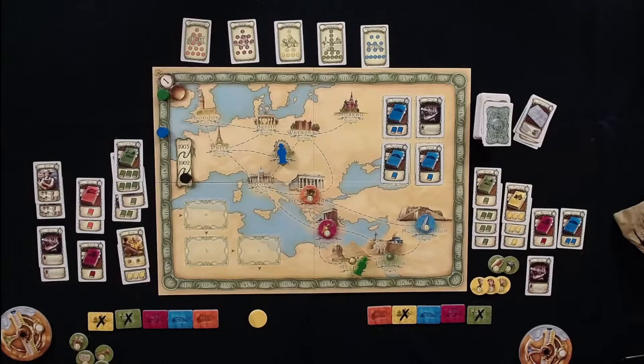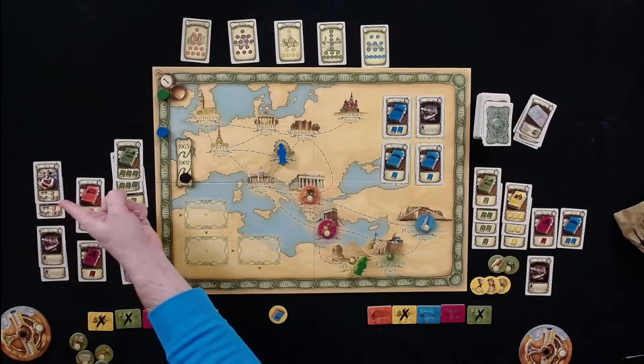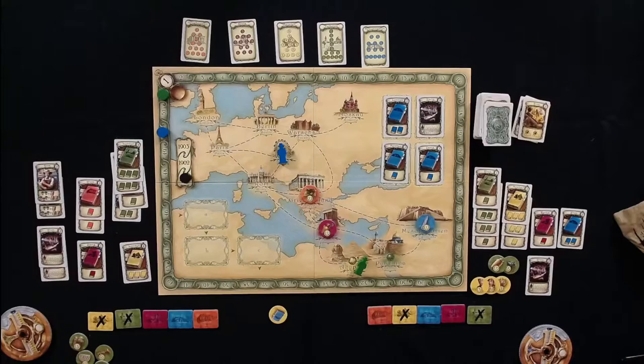Tom draws three tokens from Egypt: rubble, rubble, then a blue book — knowledge token instead of points. That's his first blue knowledge. A Rome rumor card is now discarded because Melissa used her rumors. Tom notes he is awfully lucky in this game so far.